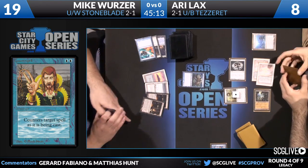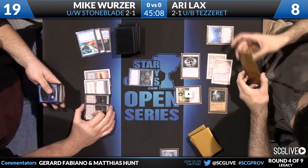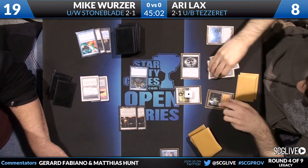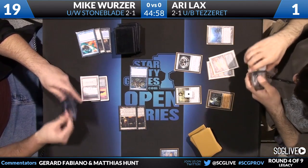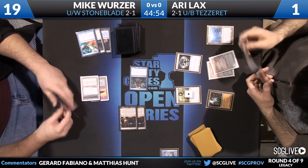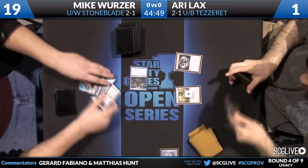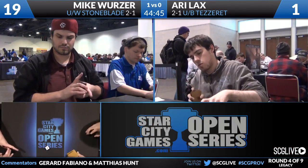Ari draws a Batterskull but it can't come down yet, and Mike doesn't even want to cast Batterskull — he just wants to swing in for seven. If Ari goes to one, he's drawing essentially dead. He can't tap the Ancient Tomb anymore. The only card that really could have saved Ari was a Snaring Bridge to stop the attack. He drew Jace the Mind Sculptor, a great card but no help — Mike Wurtzer takes down game one.